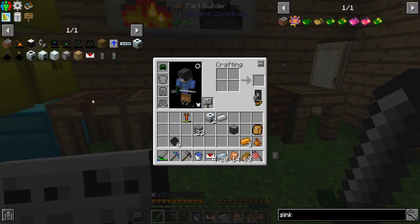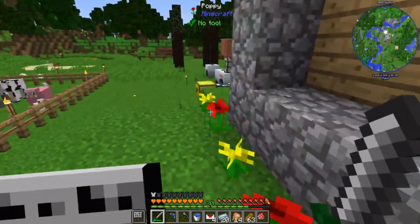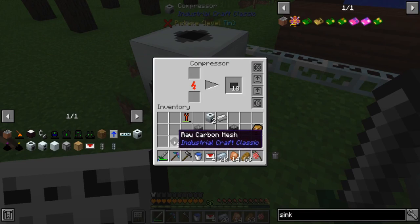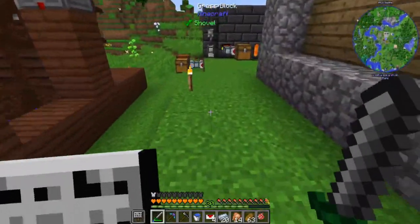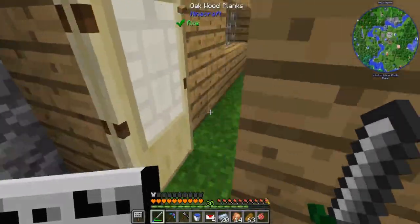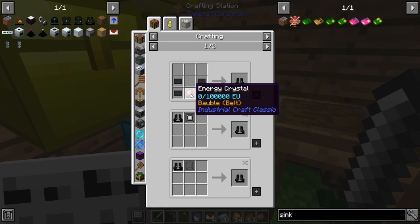Let's see — I'm working on the metal bender and I am short on materials. I got too distracted. But while we're here, we take the carbon meshes and throw them in — we'll need 21 of them for what I want to do. We'll just let that go and go craft the other parts.